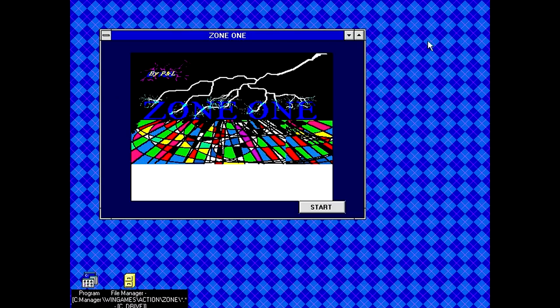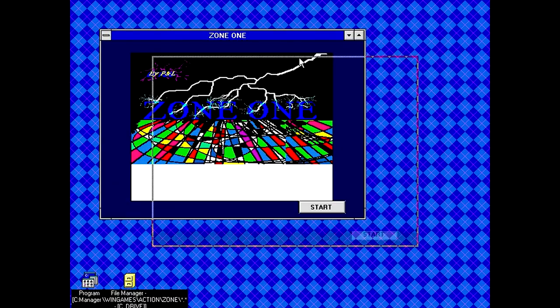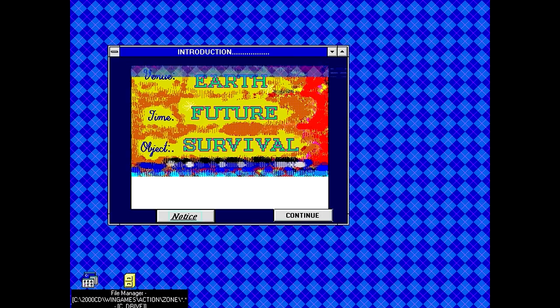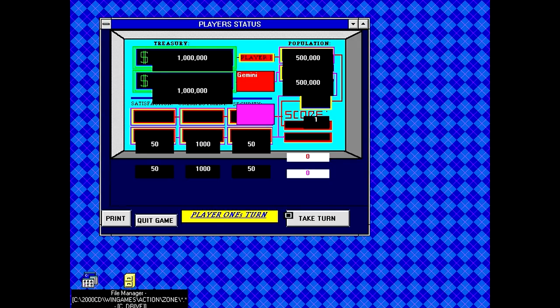We've got an interesting screen here. This is probably not going to maximize — yeah, I didn't think so. We'll center it and see what we got. Start. Introduction: it's us versus the Earth. The time is in the future and the objective is survival. I'll put in my name, leave the second name blank, and see if maybe that'll have an AI-based mode.